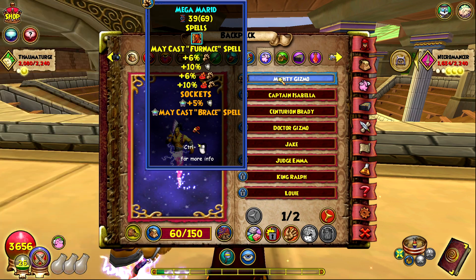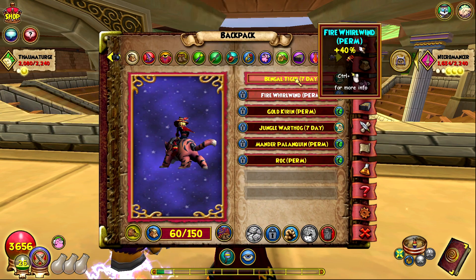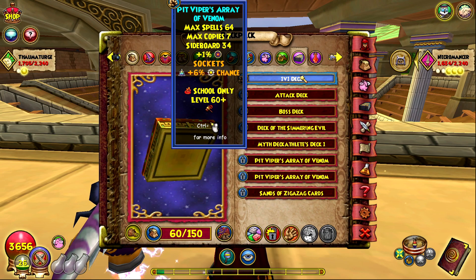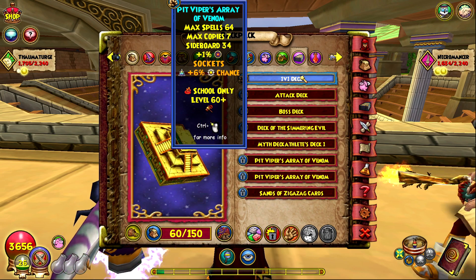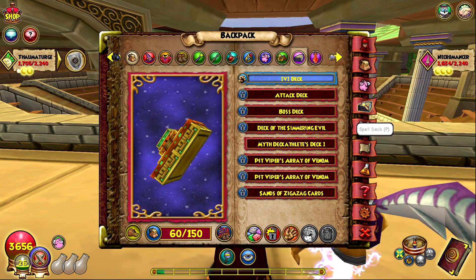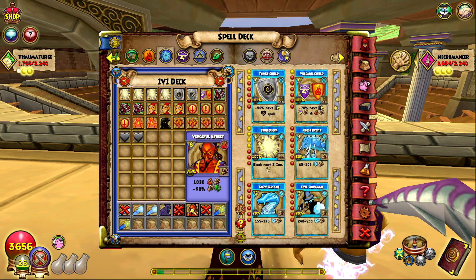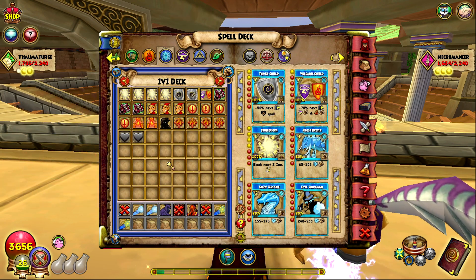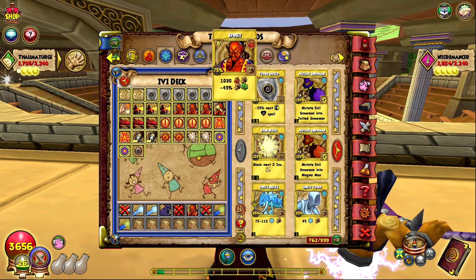I made the furnace pet in my last pet training video, so if you haven't seen that go watch it. I'm using the Rock mount because that brings me up to 100 pip chance. This deck brings me up to 25 accuracy, which makes it so I can't fizzle any of my spells. My deck is pretty small so I can pull my vengeful Efreet when I need it.